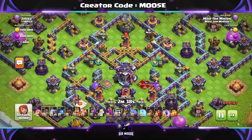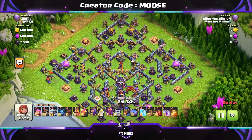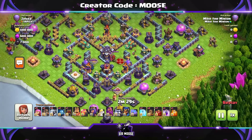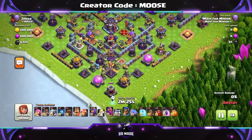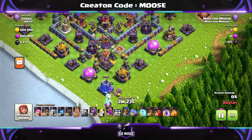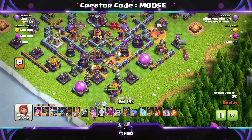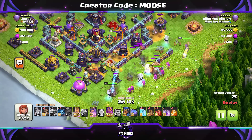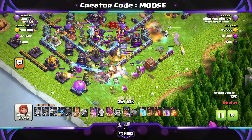On to our last replay — a centralized town hall, pretty nasty, but not today. Having a look at the base, I really don't want to attack from the monolith side, but I think we're going to. First we send in a skeleton spell to distract the defenses, then a couple of super archers with an electro titan, and the king and queen on the right-hand side. Another skeleton spell to help out — massive spam attack with the log launcher in the center.